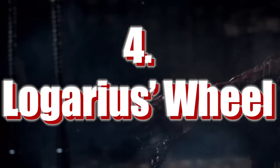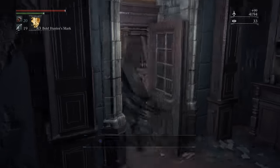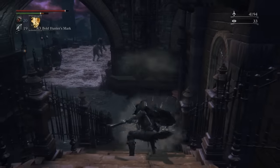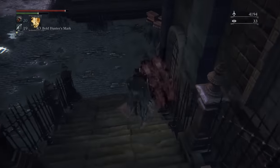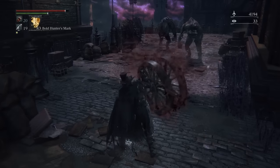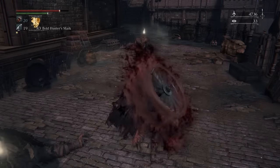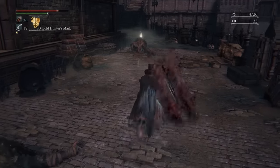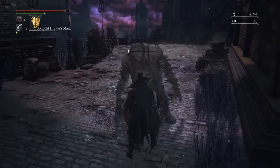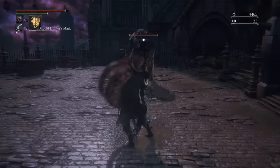Number 4: Logarius's Wheel. If you're surprised to see this one so high, trust me, I'm just as surprised as you are. I really didn't expect to like this as much as I did — it's such a bizarre weapon that you just wouldn't expect to see in a game like Bloodborne. This is a big smashy weapon. Its transformed state decreases physical damage but ramps up arcane damage to great heights. You can also spin the wheel to charge it up for even greater damage. This weapon does a great job at stunning enemies and has a powerful charge-up attack. Arcane damage is nice to have, and it definitely seems pretty viable. It's a bit outside my wheelhouse, but I like it.